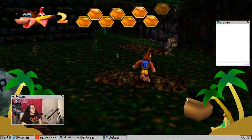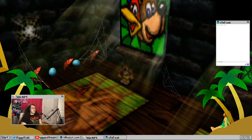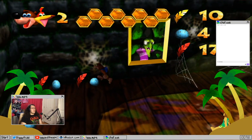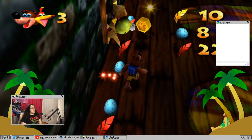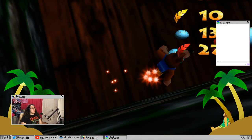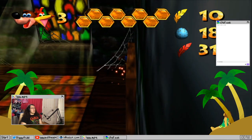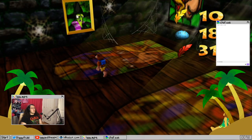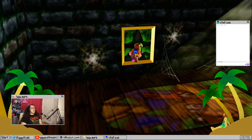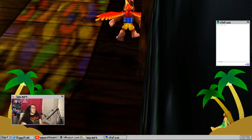Oh, hey! That's an Easter egg there — that's Captain Blubber, I think he's the name. He was the protagonist, I wanna say, of the original concept for Banjo-Kazooie, which was gonna be Project Dream. Instead of that they went with Banjo-Kazooie, so in the sequel he's actually a character and he's just getting drunk in a bar, crying about how a bear stole his dream.